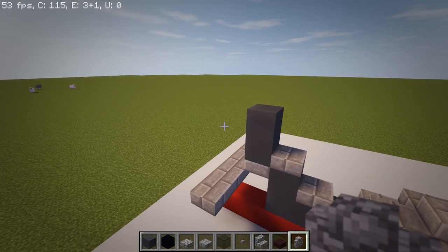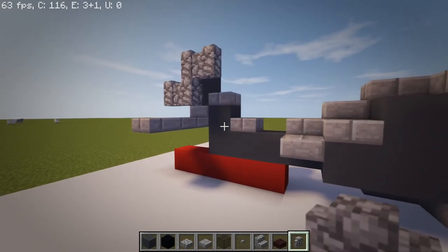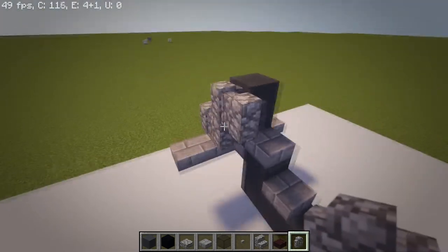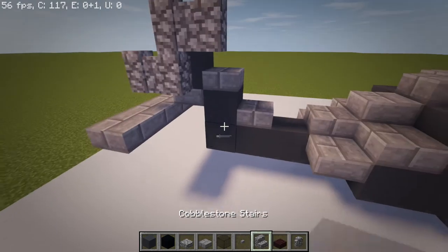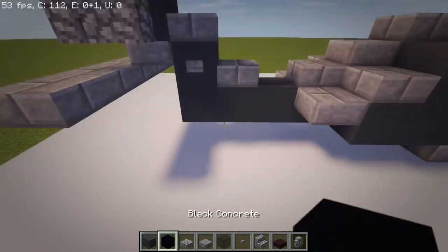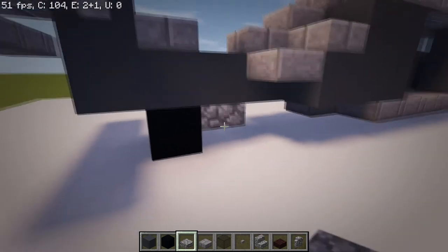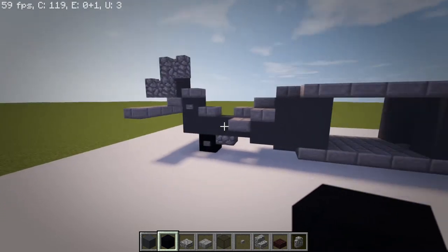Grab a cobblestone wall and put two of them, then put two diagonal to each other — so you have something kind of like that. That's pretty much our tail. Go ahead and delete your guideline because we're pretty much done with that now. Also make sure not to copy the tail propeller on both sides — it should only be on one side. Then take a button and put one on each side right there. We're going to put a black concrete block right here — that will be our wheel. Take a cobblestone slab and put it right there, then take a button and put it on both sides. Now you've got the back of the helicopter done — the tail and everything.